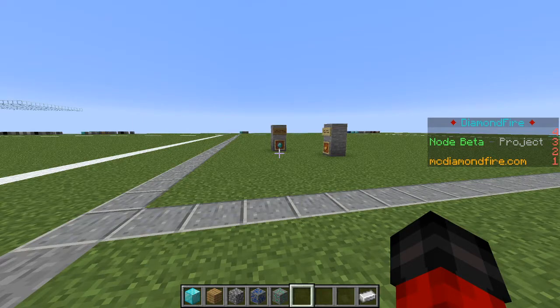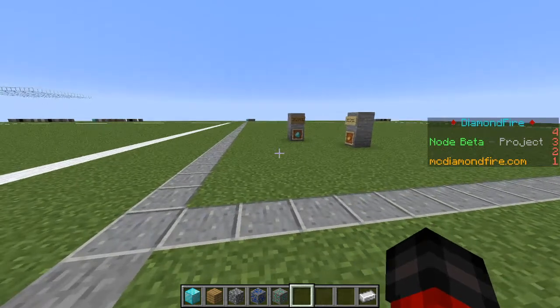Hello everyone, welcome back to another Diamond Fire tutorial. Today we are going to be creating a shop system. Players will be able to sell items for money and then use that money to purchase other items.